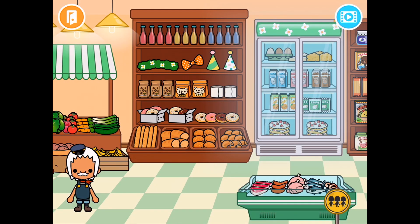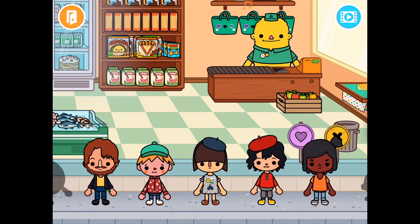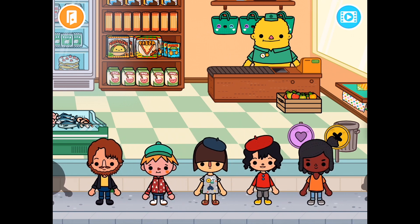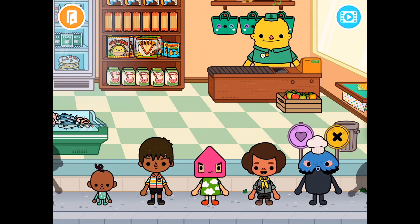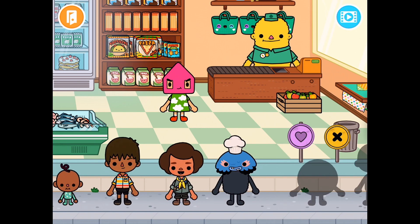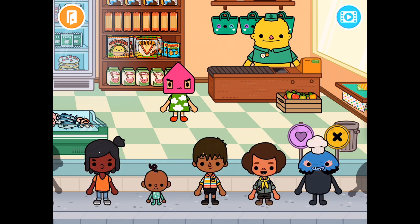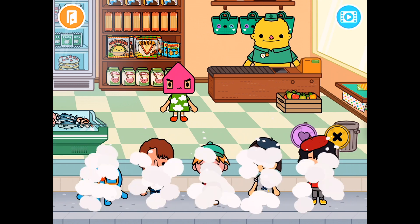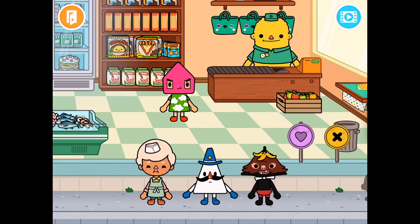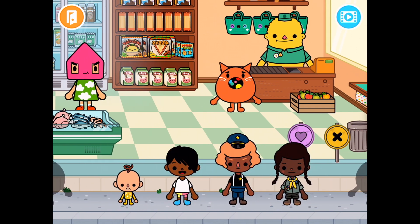Now let's go to the store. Daddy, let's see if I can find a character that looks kind of like Lily. How about that one? No. How about this one? Okay! And Daddy, you can be the cat. Okay, if so, let's go back over here.